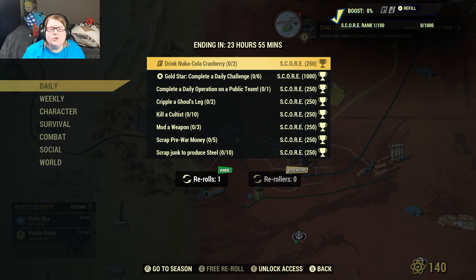Fallout First daily: drink two Nuka-Cola cranberries. If you need help with that, I do have a video going over 21 locations where you can find Nuka-Cola cranberries, since they cannot be made or bought unless you buy them from a vendor where somebody else has already sold it, or a player vendor basically.